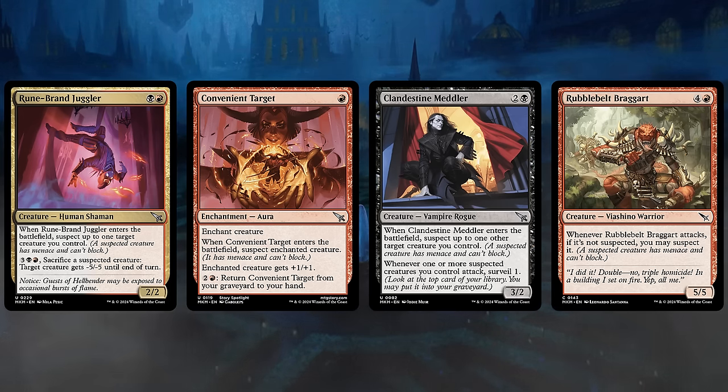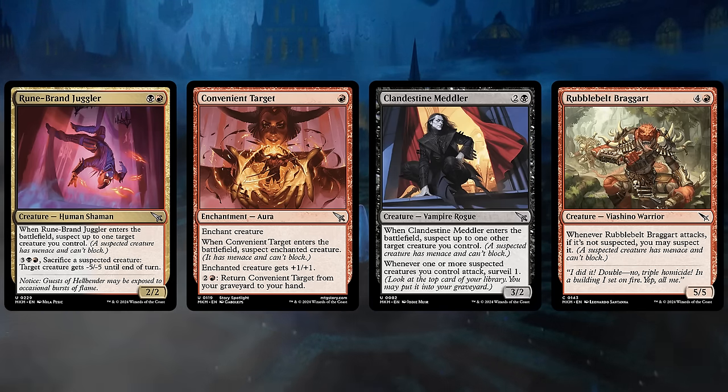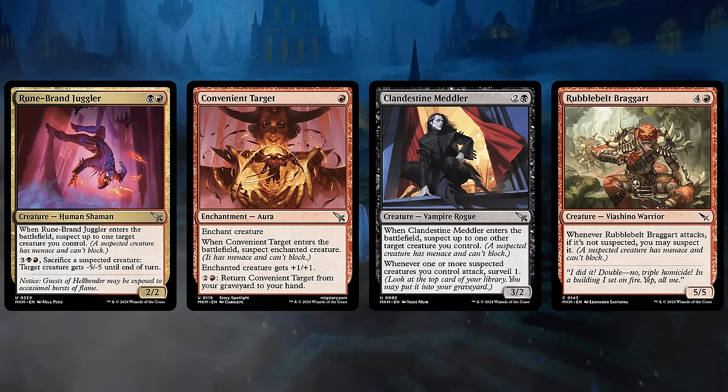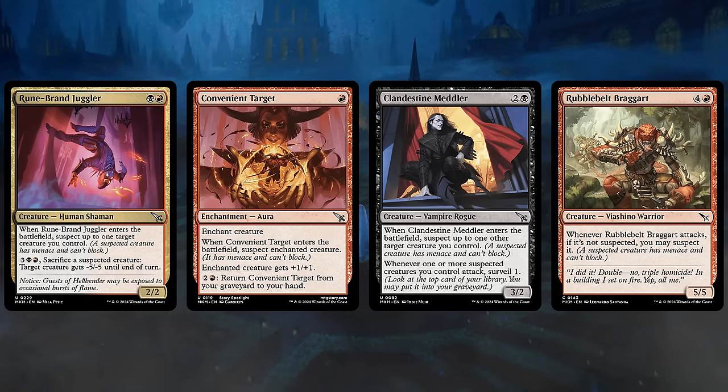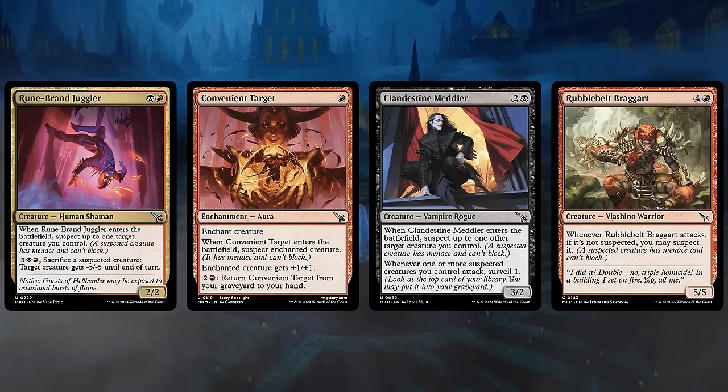We can also sacrifice suspected creatures to maybe take out something else. The Convenient Targets we can use on our own creature or the opponent's — we're typically going to buff up our own creature, giving it +1/+1, Menace, and it cannot block, and we can also get it back from the graveyard. The Meddler gives us another payoff for suspecting our creatures, as we'll get to surveil one for a bit more card selection. And finally the Braggart is a beefy creature that can also turn into a 5-5 with Menace that cannot block.